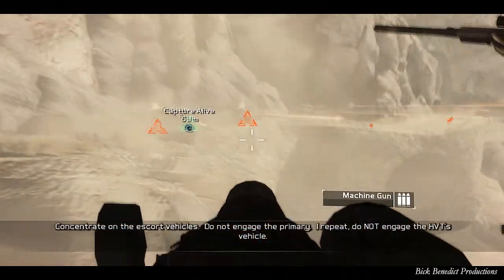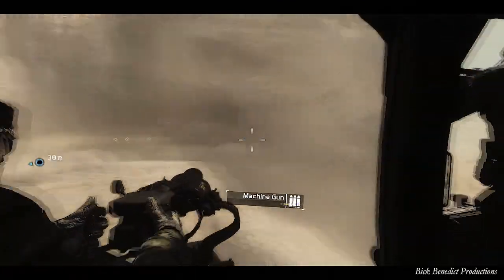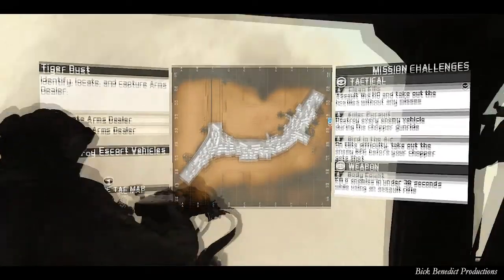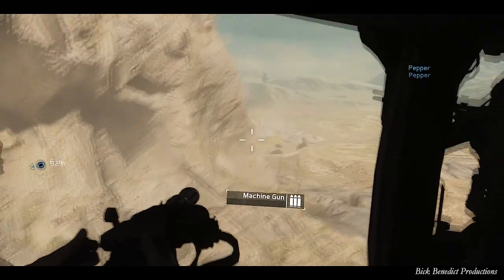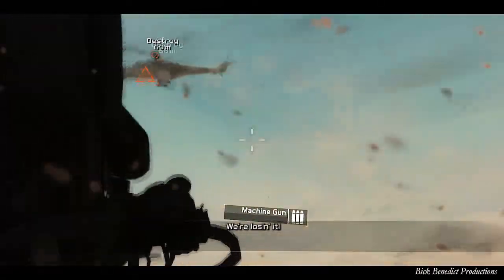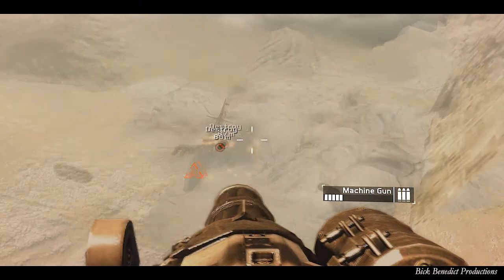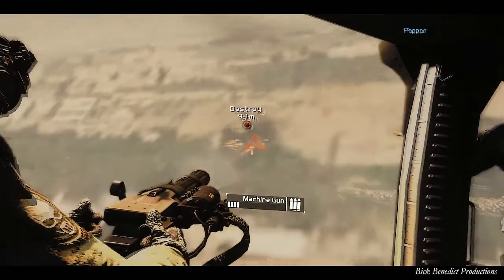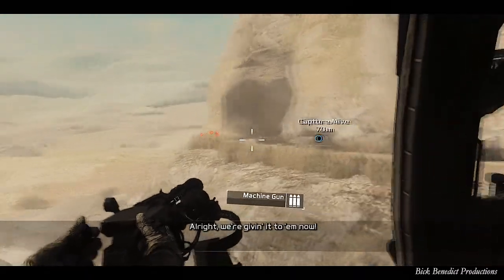Do not hit the vehicle in the middle where the triangle is, because you'll fail — we need to capture her alive. Trying to take out the enemy RPG before your chopper gets shot. So I managed to do that. This is the little boss of this section. As long as you keep the aimer pointed in its relative vicinity, you should be able to destroy it without it destroying you. Once you get the white triangle, that means it's dead. I love the white triangles in games like this.